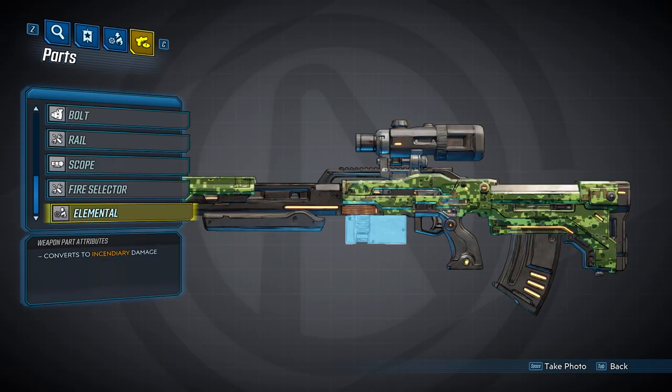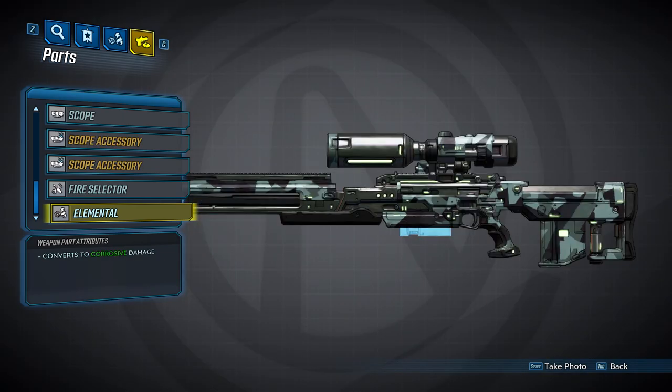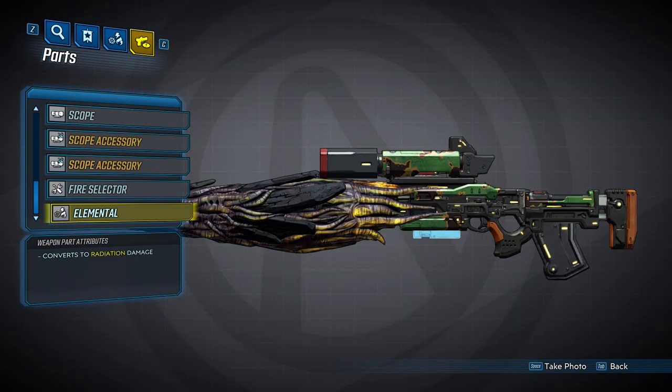Now we come to the different elements that Dahl snipers can spawn with. Dahl snipers can spawn in all five elements: fire, shock, corrosive, cryo, and radiation. Most of the time, though, you probably won't see one.